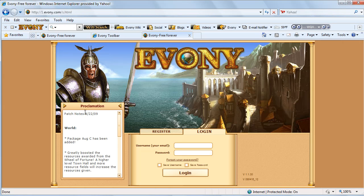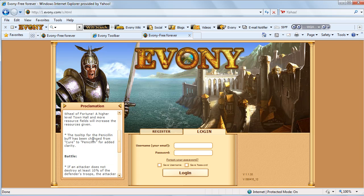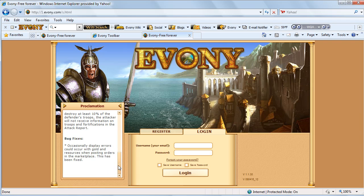New patches since August 22nd. Resources — they give you a lot more for your town hall and resource fields. Instead of getting 2,000, 20,000 or 40,000 of wheat and stuff, they now give you like 200,000 or 400,000 — a lot better. Also, penicillin has been renamed from 'cure' to 'penicillin' for clarity. And if an attacker does not destroy 10% of the defender's troops, the attacker will not receive information on troops and fortifications in the battle report. Basically, people would send small amounts of troops just to get a scout report on players with massive scouts — now this will not work unless you can kill a significant portion of their army.